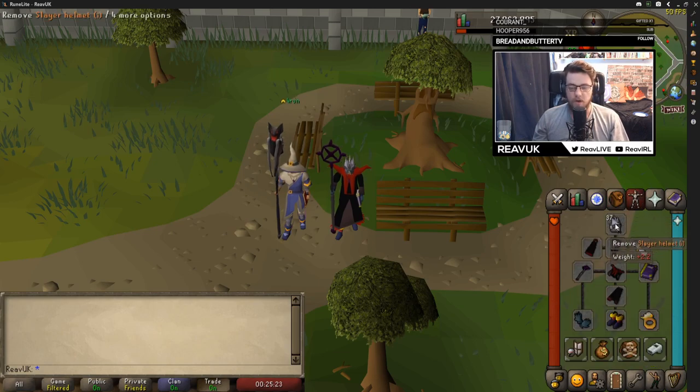For my gear setup, I usually do these whenever I'm on a task, or they're actually quite good magic XP and give pretty decent rewards. I take a slayer helmet, occult necklace, mystics top and bottom, infinity boots, and ring and gloves because they are actually better magic stats than the mystics. I have my ancient staff, and a mage cape — in this instance my Zamorak cape. You can bring a Saradomin one or Guthix if you want, it doesn't really matter.